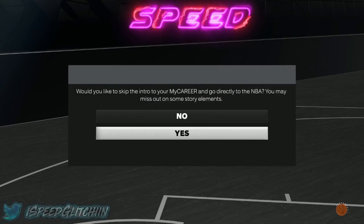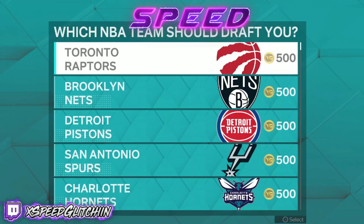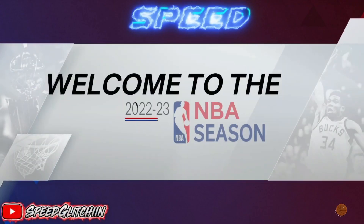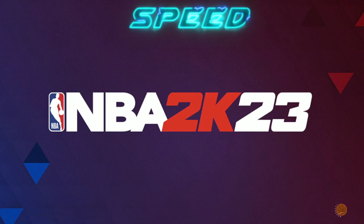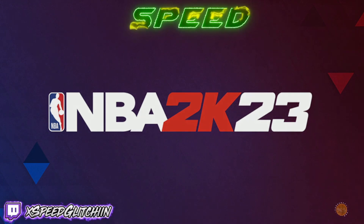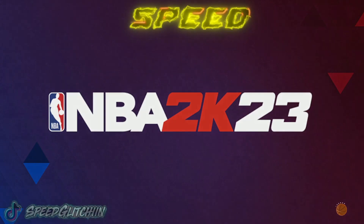Go ahead and just start your career — make sure you start in the NBA, don't do the college route. It'll ask you for a team; it doesn't really matter which team you pick, you'll start on the same contract. You will see cut scenes show up — I can't skip them, just so you know I'm not capping. Step one is just joining the team.